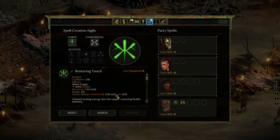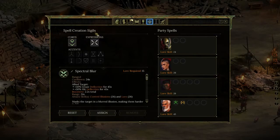Now let's look at what the Illusion sigil does. You get Spectral Blur from it, which protects yourself — you can see 30% hit deflection and 30% grace deflection. That's really good; I always put it on my tank. So those were the two core sigils I've discovered so far.